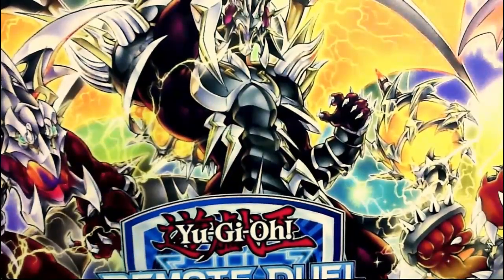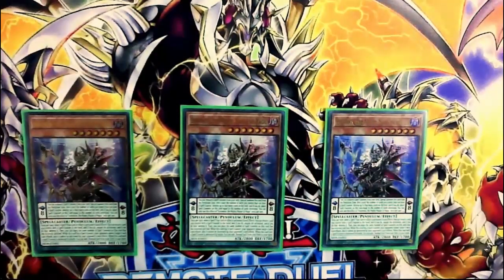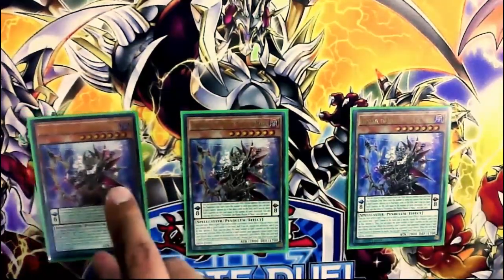First, you need 3 copies of Endymion, the Mighty Master of Magic. This is my favorite card and the boss monster of the deck. Also it is your board-breaker. This is one of many reasons why I don't play other engines. Dargurum, Chronograph, and Spellbook don't work to generate spell counters. You need to generate spell counters — a lot of spell counters.